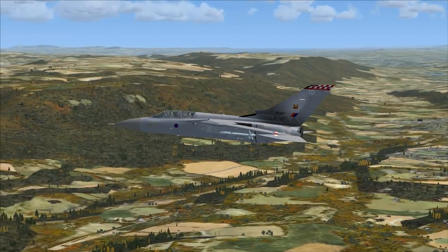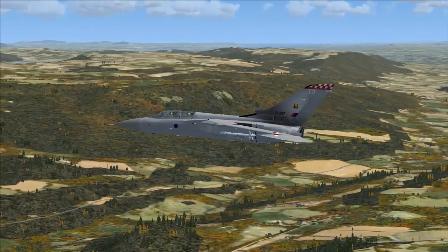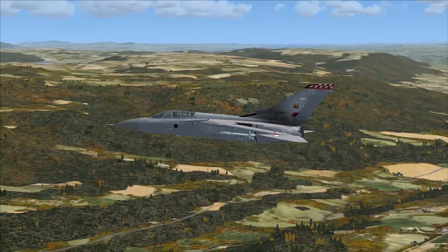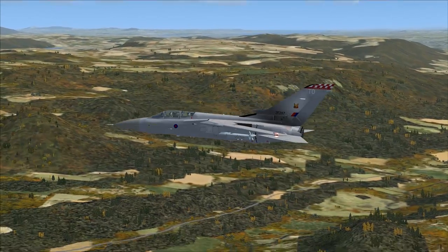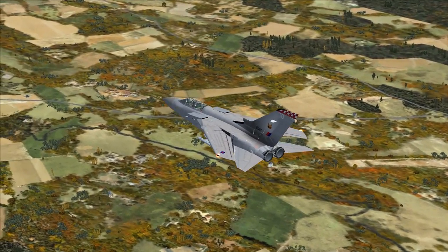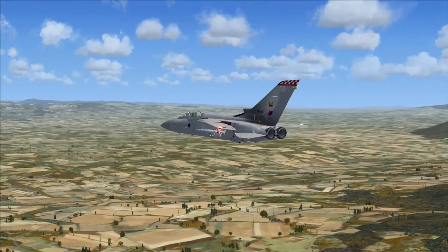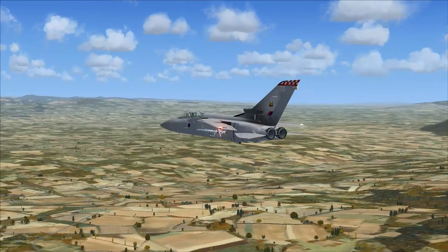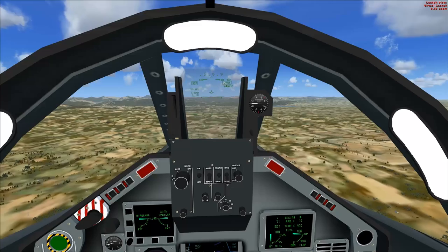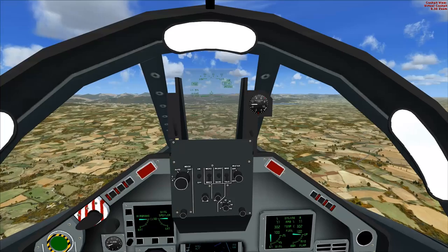The aircraft was designed for low-level penetration of enemy defenses to deliver conventional and nuclear weapons to invading countries of the Warsaw Pact. Those variable geometry wings that we had at takeoff allow for minimal drag during the low-level dash towards a well-prepared enemy. You'd swing your wings back, having them out when you were cruising to maintain fuel efficiency.